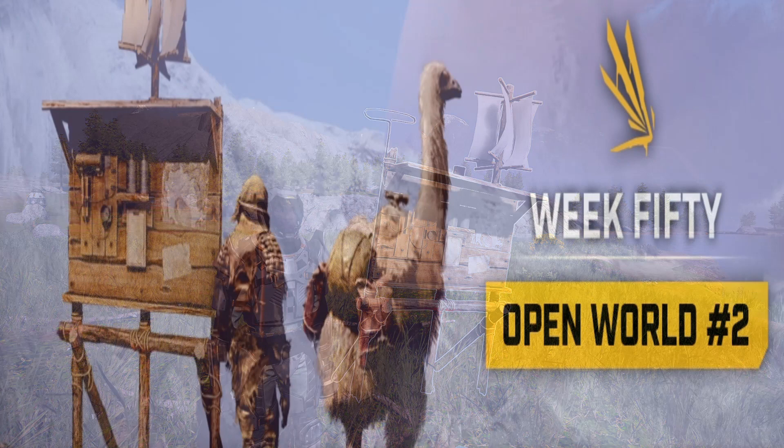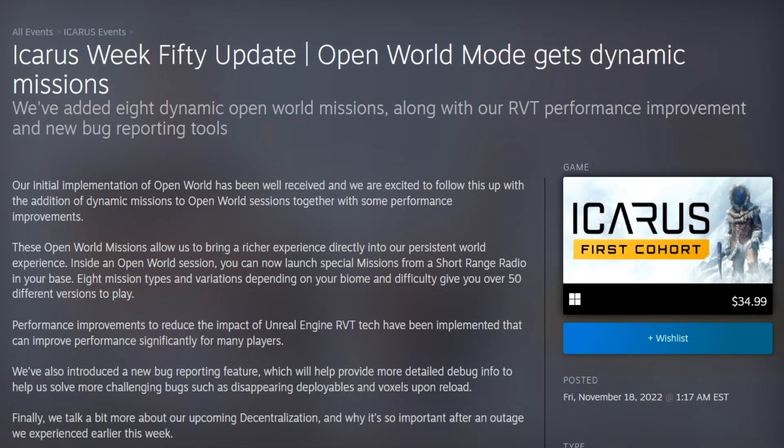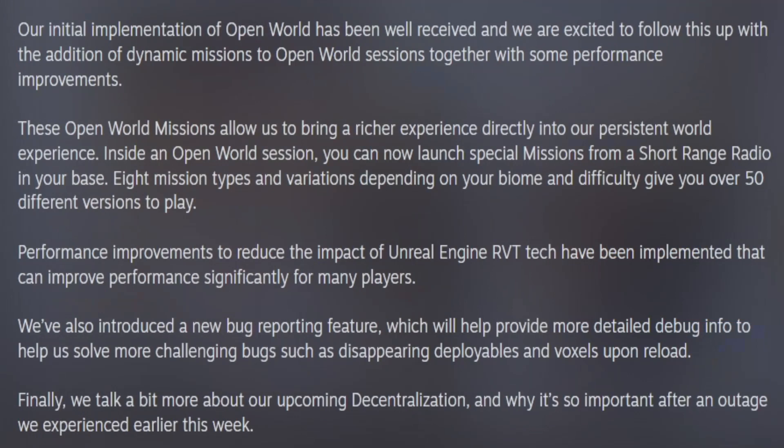Icarus Week 50 Update: Open World Mode gets dynamic missions. They've added eight dynamic open world missions, along with RVT performance improvements and new bug reporting tools. Their initial implementation of Open World has been well-received, and they are excited to follow this up with the addition of Dynamic Quest to Open World Sessions, together with some performance improvements. These open world missions allow them to bring a richer experience directly to the persistent world.